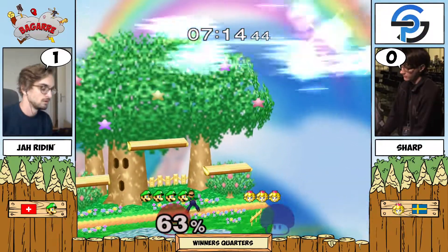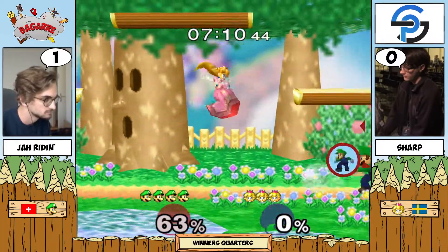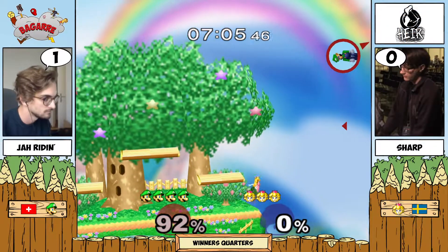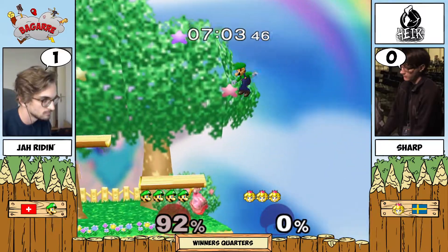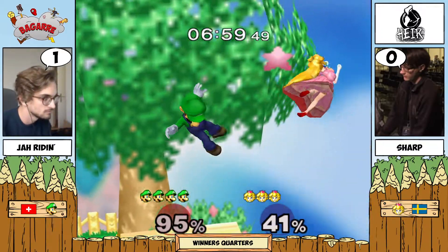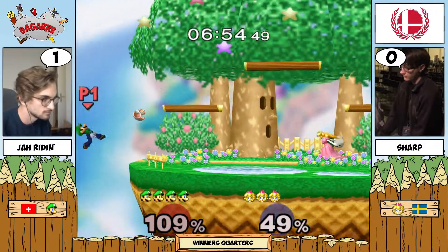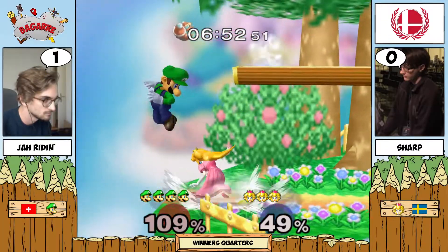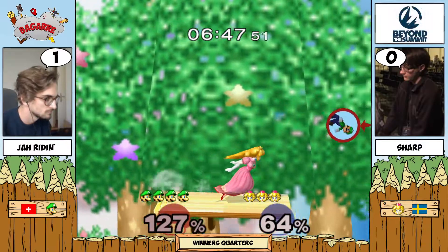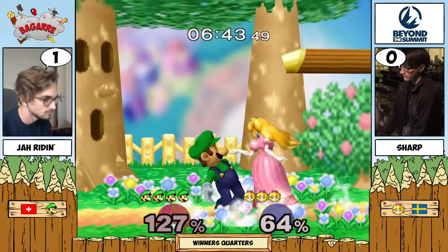I liked Jarine's bailout plan there — he did a fair and when Sharp air dodged, he covered with a back air. Still cleaning up that stock really nicely. That was a good reaction from Sharp. Let's see if they can finish up this stock — no, they can't. Again Jarine making it back and punishing Sharp. It goes without saying that edge guarding Luigi is no walk in the park, but it is a crucial factor — you have to abuse Luigi's bad recovery.